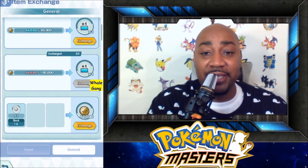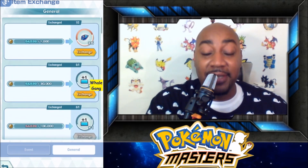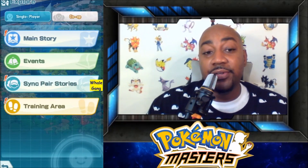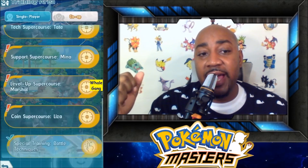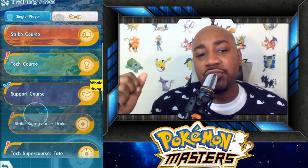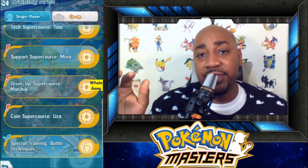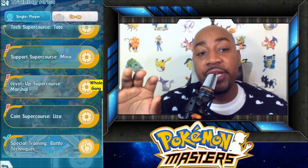Especially when you can cheat it out with a sync pair. You might be saying, hey Showtime, what's the best way to get gold? The best way to get gold — you got to go to the super courses. I'm going to explain it to you. You're going to find the training area, scroll down to the training area, and click on training area. Once you do that, you got to scroll down to the coin super course. It's going to start where you see level up, but you have to scroll down to the coin super course. There's different trainers — there's Liza, Sophocles, Grant — they change the trainer that's there. These courses rotate once a day, every 24 hours. I've even seen some cycles on 12 hours. Find the coin super course — coin is the key word.